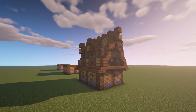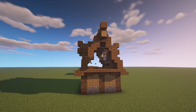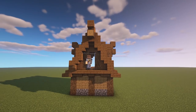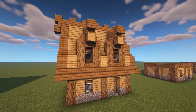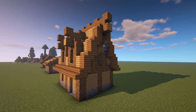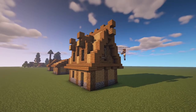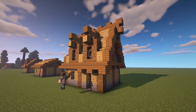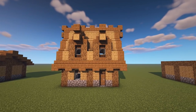Whenever you get to that little side section while building, you can do so many different things. I like putting a big window there — it adds to that detail and there are so many different options. This house is super simple but super easy. Always overhang though; overhangs are the best, especially that little detail with the trap doors and slabs on the bottom layer.